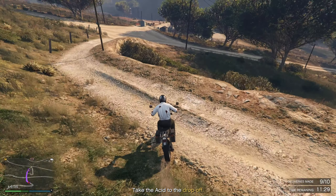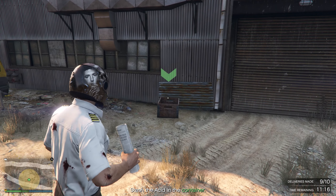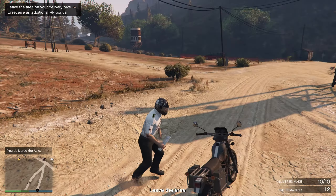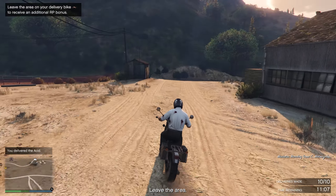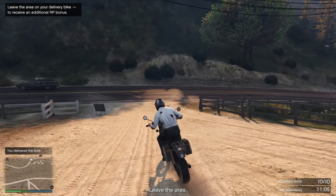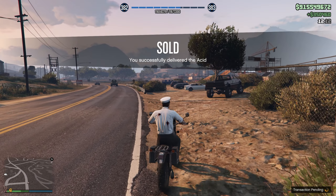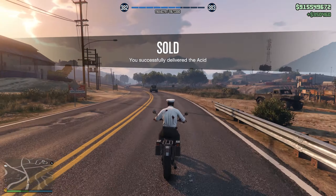We're about to approach the last delivery — hopefully no one tries chasing us. There we go — now we just leave the area. It says leave the area on your delivery bike to receive an additional RP bonus, though it looks like you don't even get a choice. And just like that we made $350,460 as well as a pretty significant RP boost.